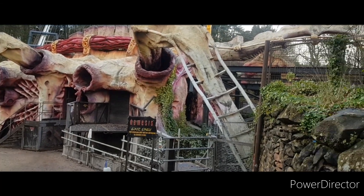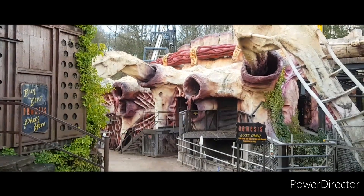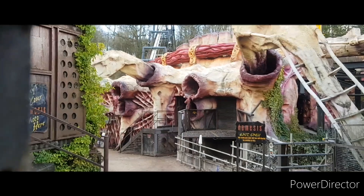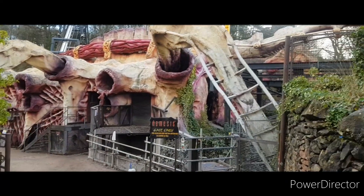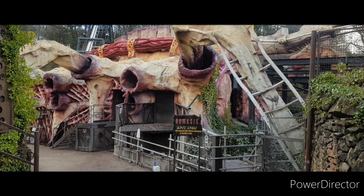From this angle you don't normally see much track anyway, but the most significant parts that have gone from this angle are the corkscrew, the zero-g roll, and the top part of the vertical loop. Walking around Galactica to see if we can spot it from any different angles.